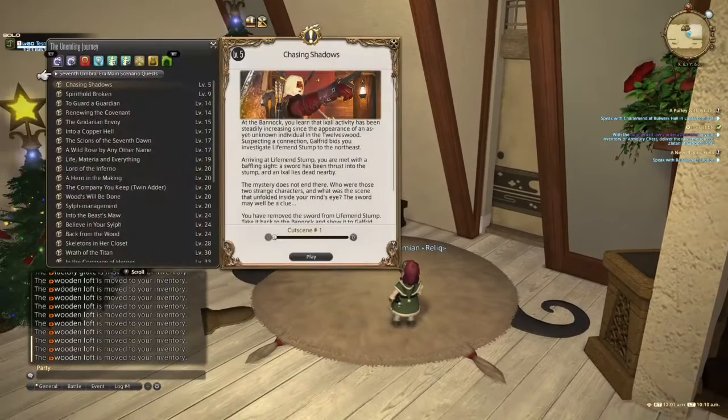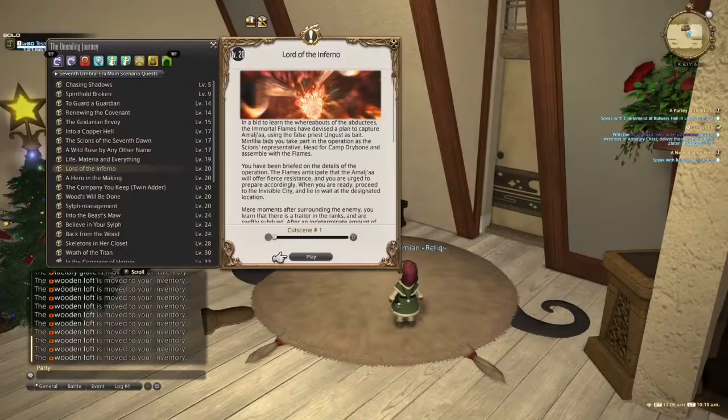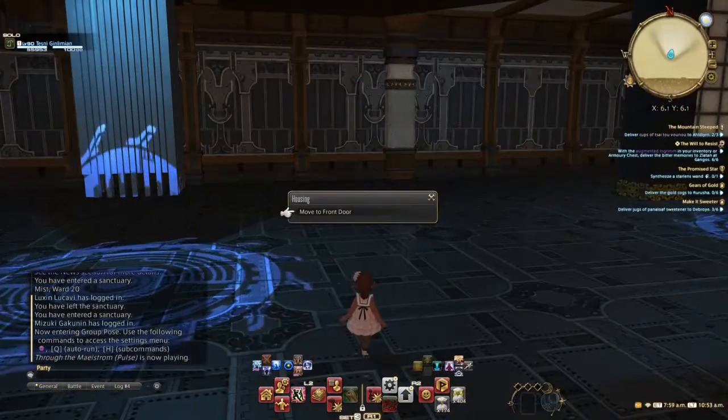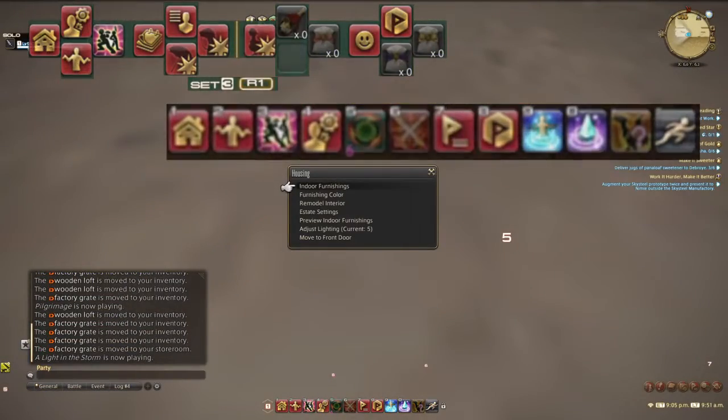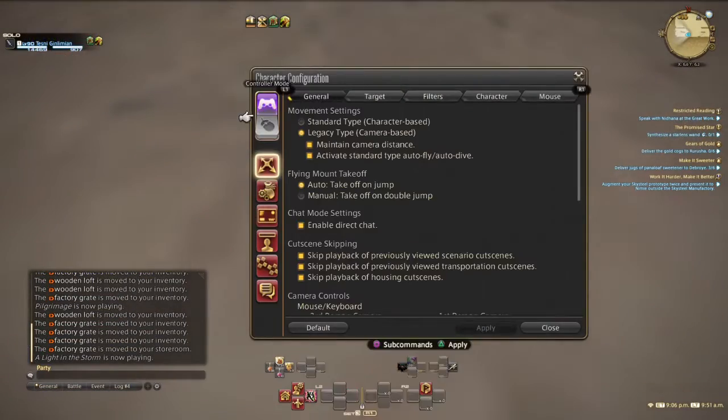If you want to reset the instance to see how your lifted items line up together, the quickest way seems to be using the unending journey to trigger a cutscene and backing out of the cutscene as soon as possible. Using the go to front door option does not refresh the instance. To make switching modes a bit smoother, I created shared hotbars for config and housing.